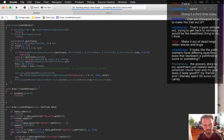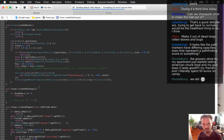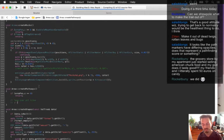Let me pseudocode this out. We're going to loop over all tiles on the screen — if the tile is an open path and has a maze pathway, draw some rocks.